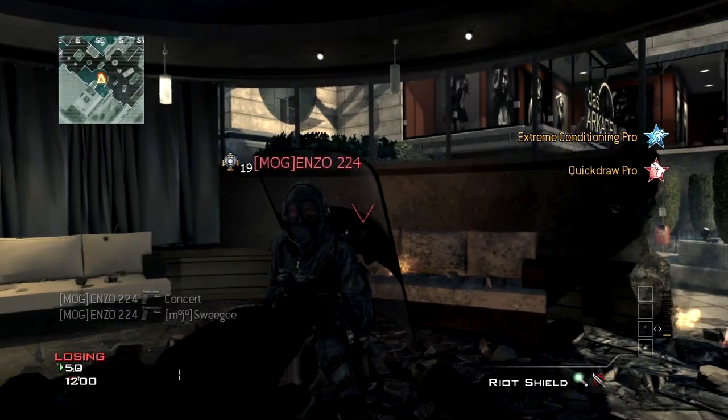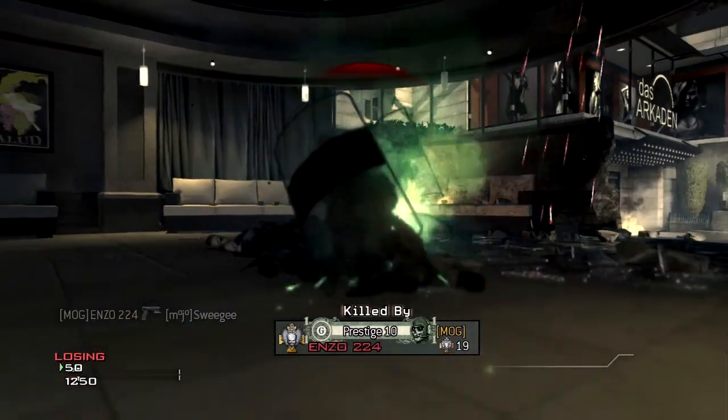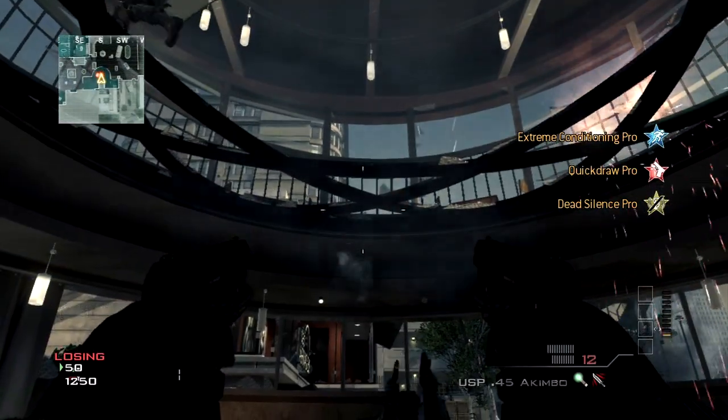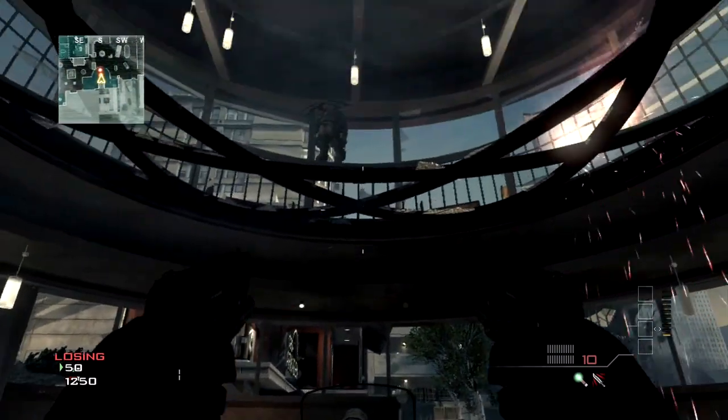Hello YouTube, it's Amsoji here. Here's a new knife lunge glitch that you do off a recon drone. You're gonna need a riot shield and a throwing knife. All you're gonna do is get a recon drone and have your friend stand where the kid is in the video.